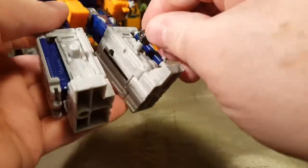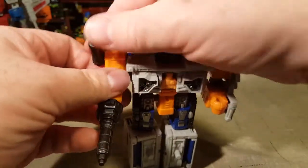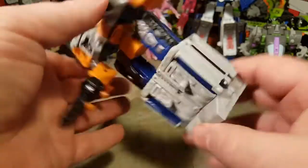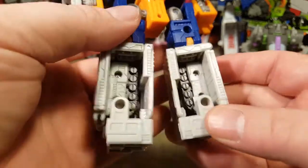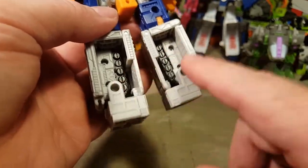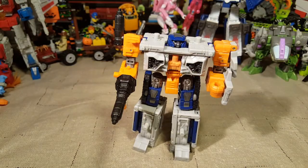He's got a couple of plugs for the battle masters as well, which probably has to do with being able to turn into a city or building. On the bottom he's got ports for the weaponizers, and a couple of ports in the back. So yeah, he's got a lot going on. Let's go ahead and take him apart and put him into one of his alt modes.